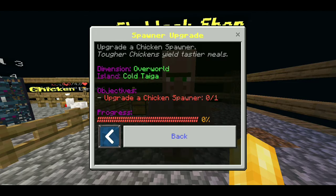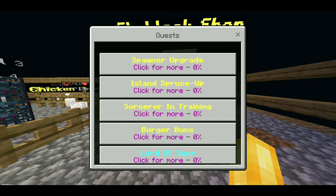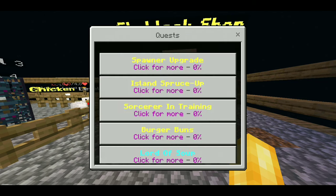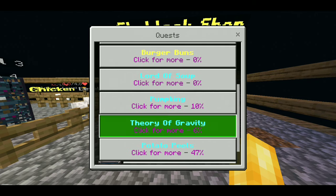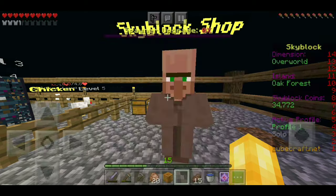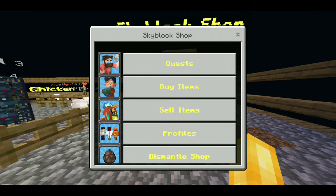We've got a ton of new quests. Spawner upgrade — oh come on, I just upgraded my chicken spawner! Burger Buns — I like the sound of that, it would be better if it was hot dog buns, but crafting 100 bread is easy once we get our wheat farm up and running. And enchant a full set of armor to a certain level — that's easy as well.